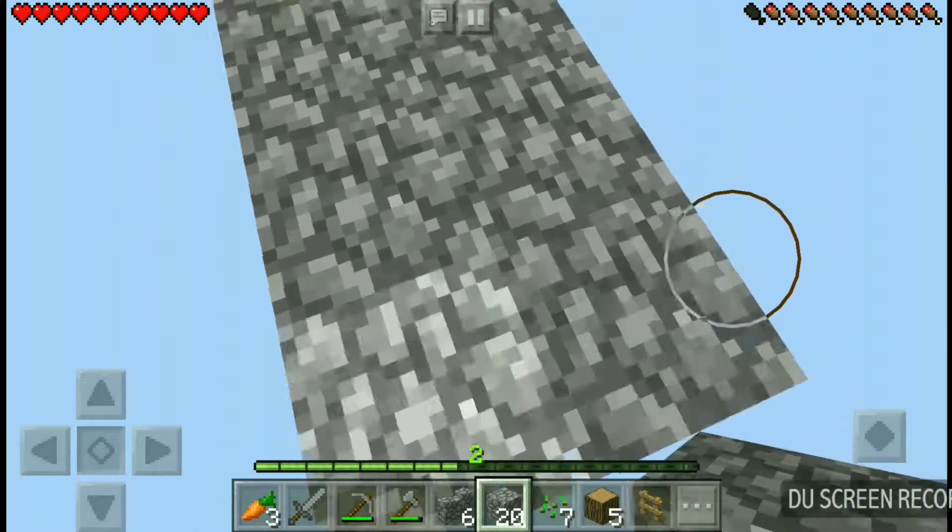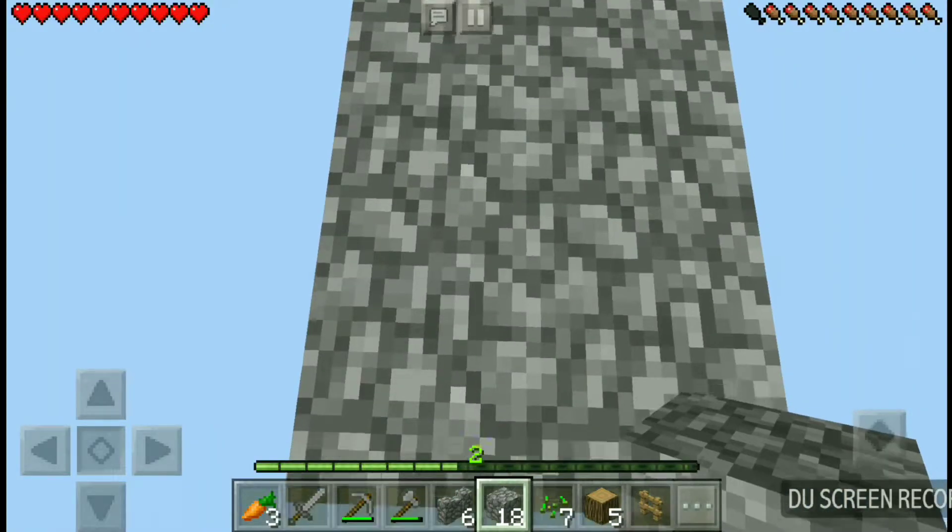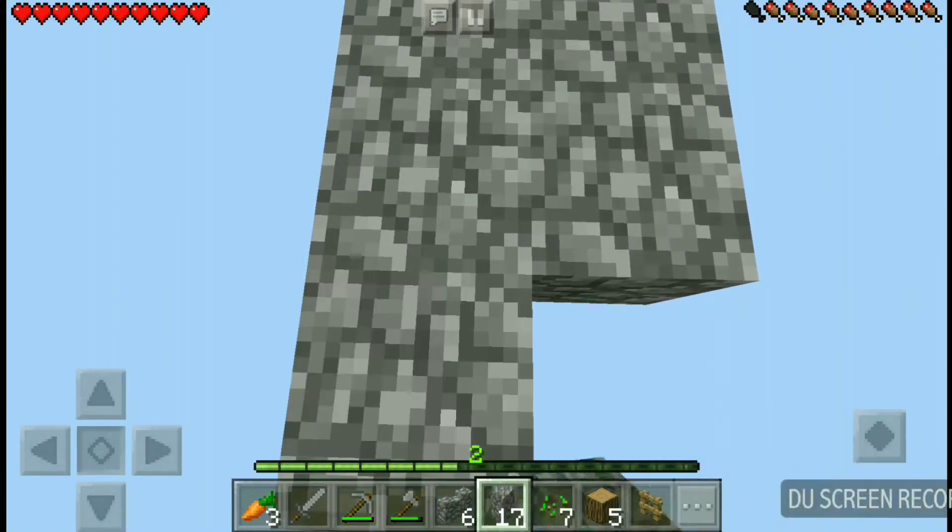If we get water, that means we can make an infinity water source and then we can use water for whatever we want. Oh, I can see it - that is the thing that we've been missing! Oh, I can see it!